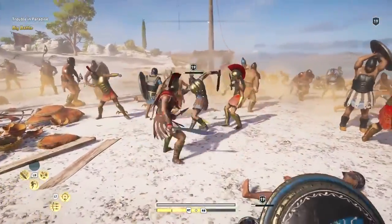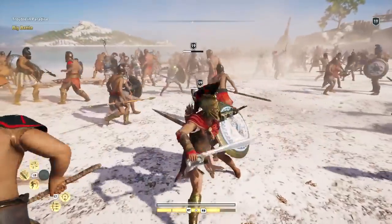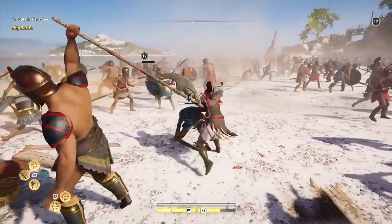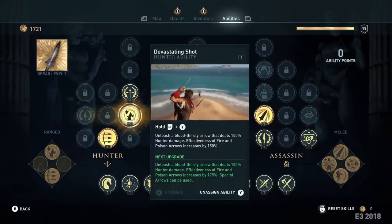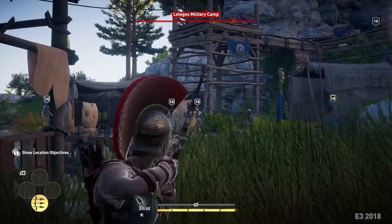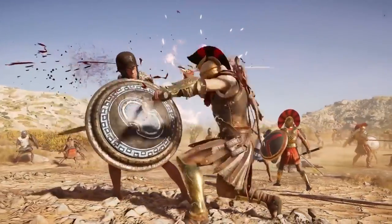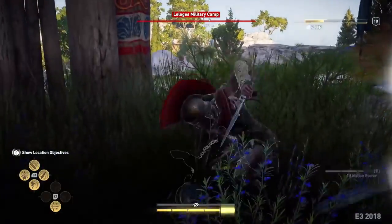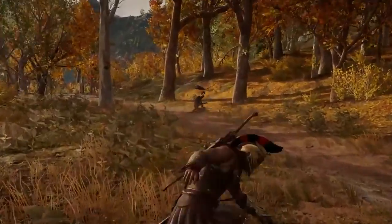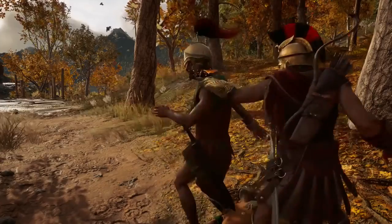We wanted to approach combat in a way that gave players more options, more customization, and more ability to choose how they approach every combat situation. That meant giving them 30-plus amazing abilities that can all be upgraded. If you want to shoot people with bow and arrows and specialize in that, you can. If you prefer melee fighting, you can do that. If you want to play stealthily and get the drop on enemies, that's all available to you as well.